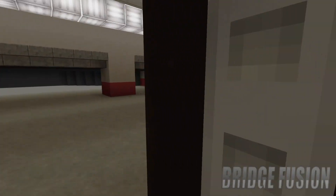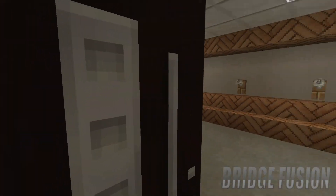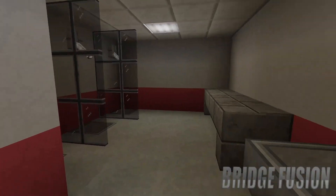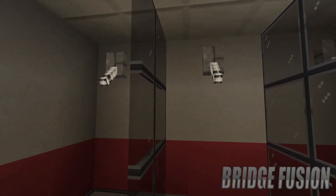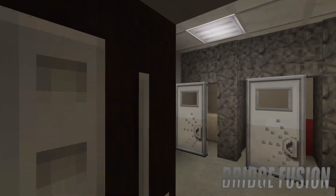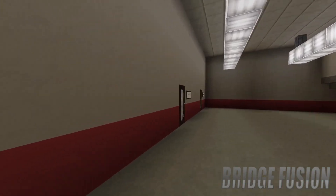Down here is the men's locker room where they get changed, with a nice big TV to watch the show. We also have the women's locker room, which looks exactly the same as the men's. Here are the men's toilets and showers — toilets, sinks, and a place to get dried after your shower. Down here is the women's toilets and showers, the exact same design.